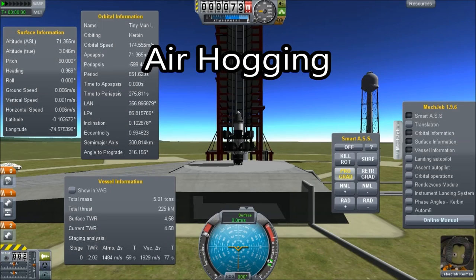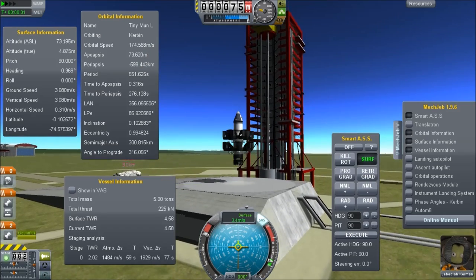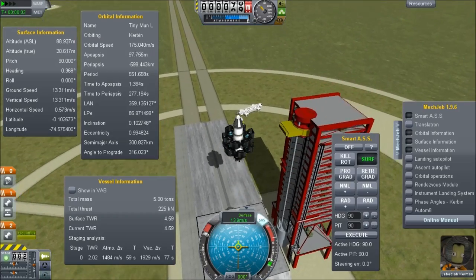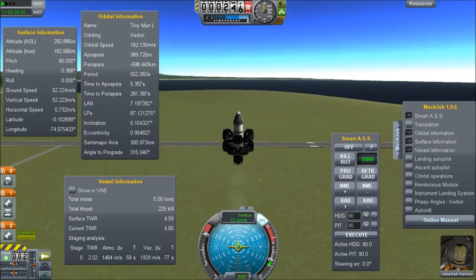Hello, it's Scott Manley here, and today we are going air hogging, which is my term for basically adding a bunch of air intakes and taking a turbojet to ridiculous speeds and altitudes, for fun and profit of course.